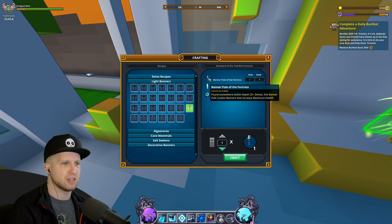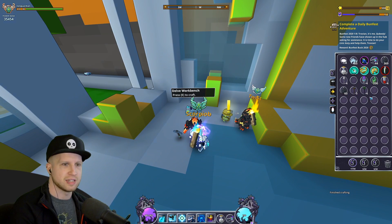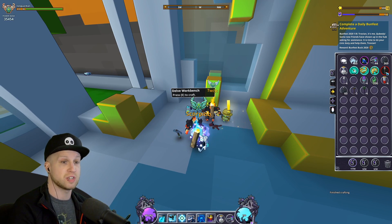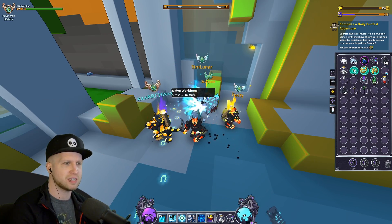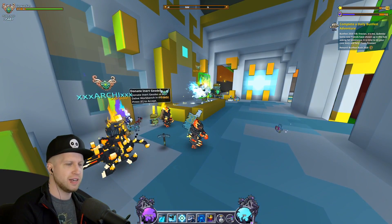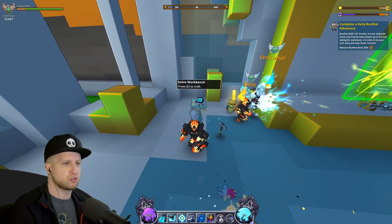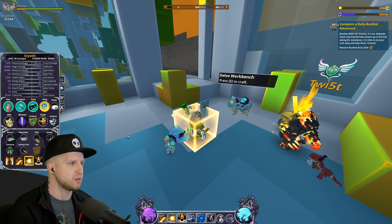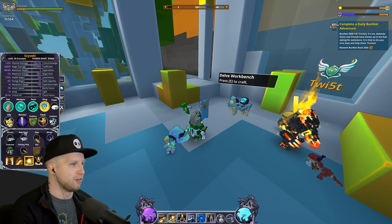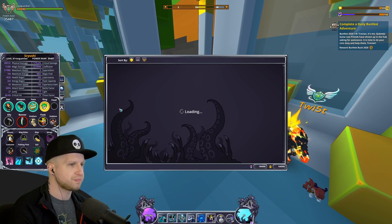This banner is found in Delves and increases max health — it's kind of useless but I'll take it. It gives 200 light, three jumps, seven energy regen, and six thousand max health. Not too bad and it looks kind of cool. They're really pushing these new banners since it's basically the only extra equip slot they can use in the game. Still, it's better than this one that just gives 100 light.